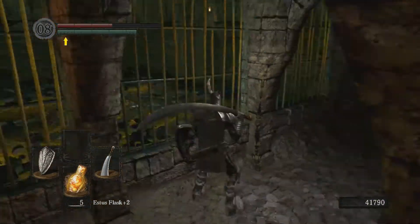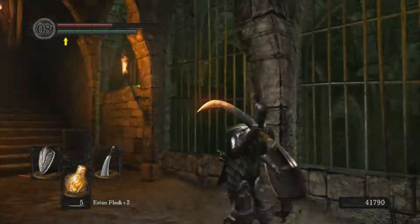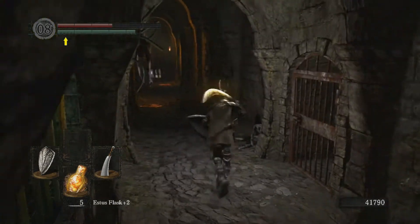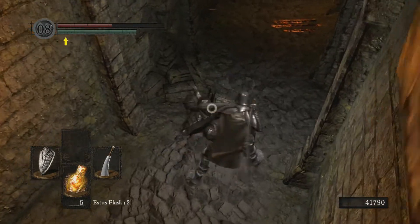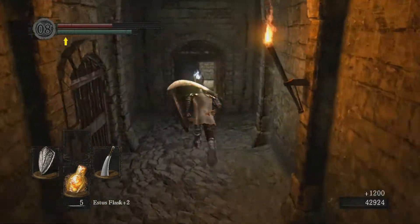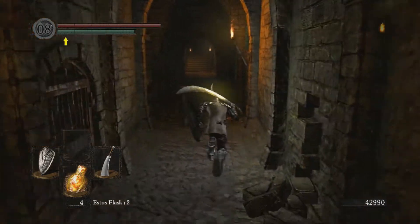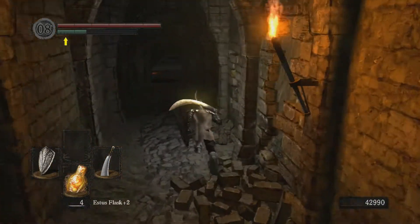As you can see, there is actually a return point here to the very beginning of the Undead Asylum — this is where we actually first started. You can look through the grate and see the stray demon at the very beginning of the game, which is interesting. There is another black knight here and he does drop a red chunk. Getting lots of black knight pieces here. That peculiar doll we just picked up makes for a fourth reason to return to the Undead Asylum.